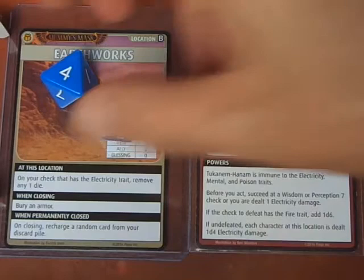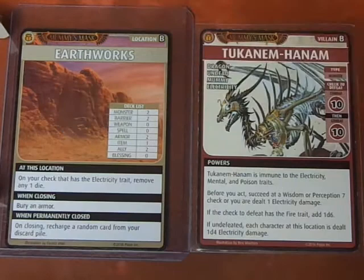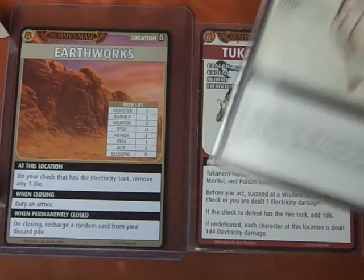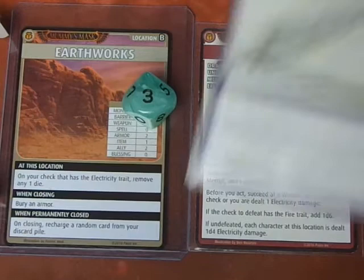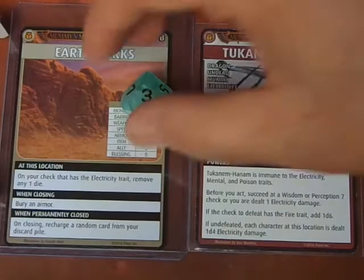Now for the second check using the Whip — just Strength D10, losing the D6 due to the Electricity trait, adding 2 to the roll. I have a Feather of Maat, so I need to roll a 7, 8, 9, or 10 on a D10. We rolled a 3, giving us a total of 5 plus 2 is 6, failing. So we discard the Whip and use the image of Scarlet to evade the Bane. That kind of sucked.